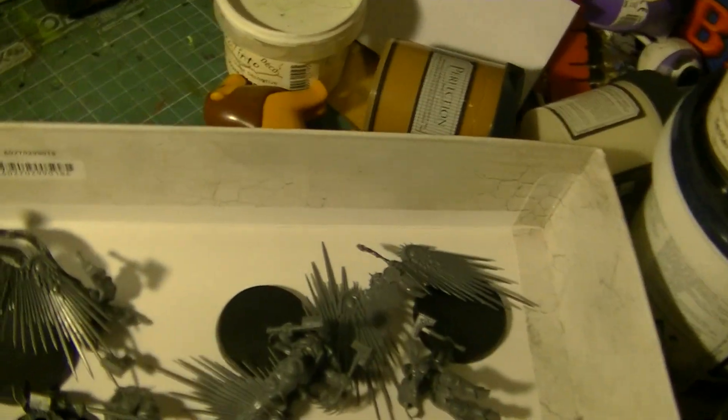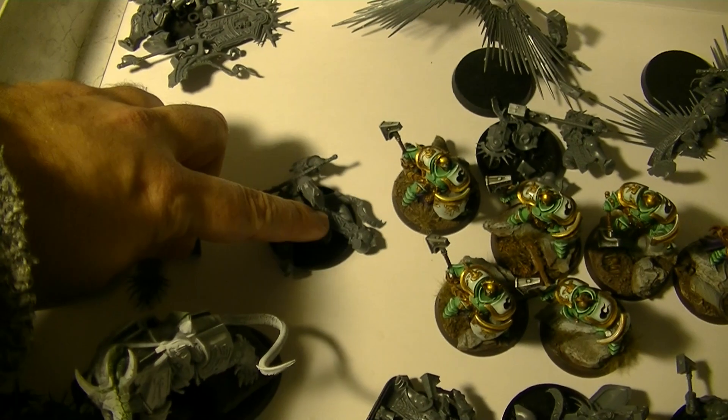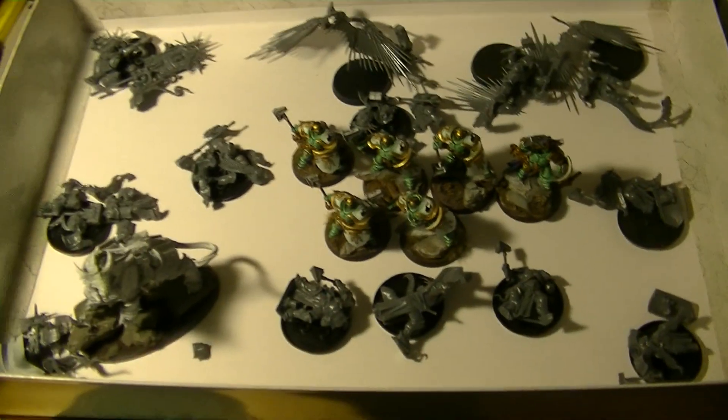My starting units are two units of Liberators, the Prosecutors, the Celestant, and here we have the Retributors — I think that's what they're called — and the Lord-Relictor, the guy with the mace. So I will keep building that.